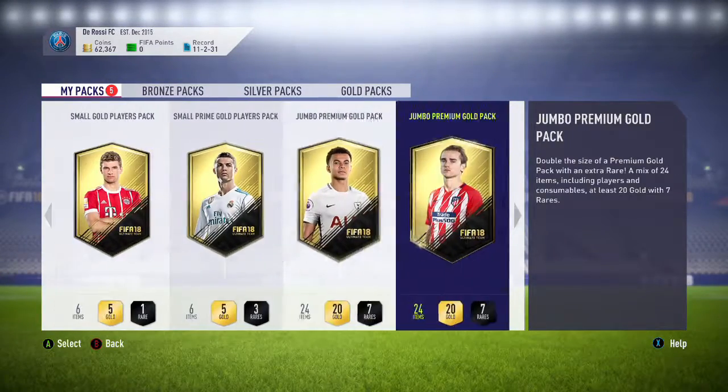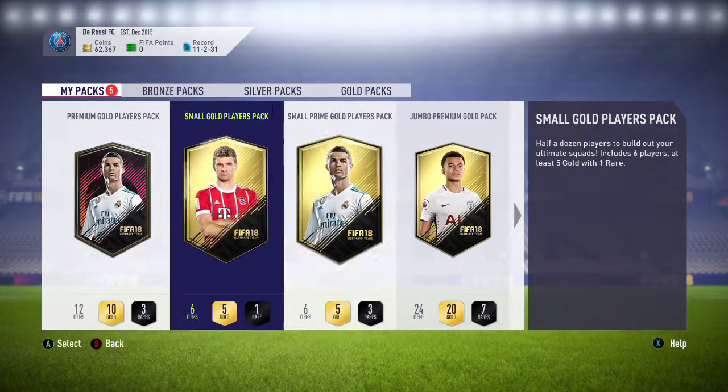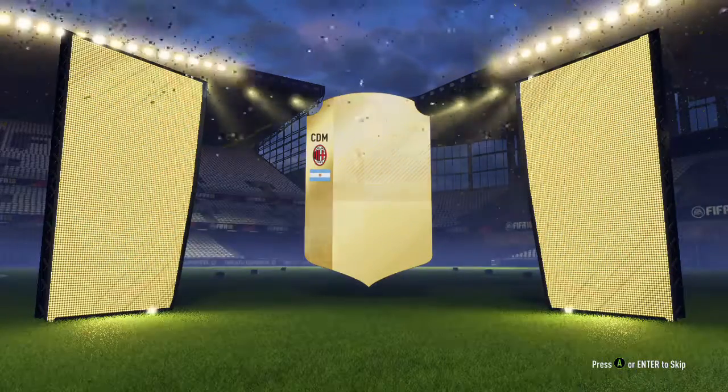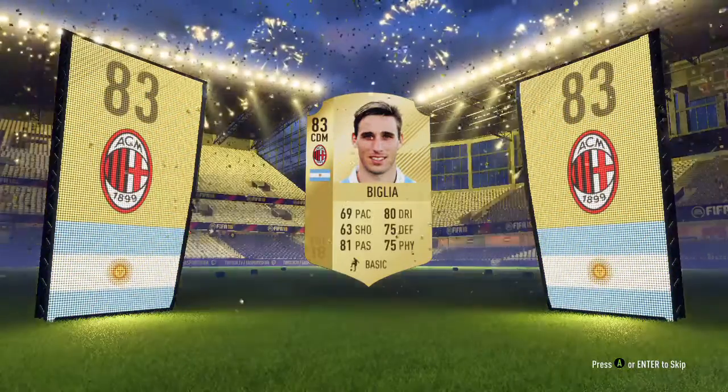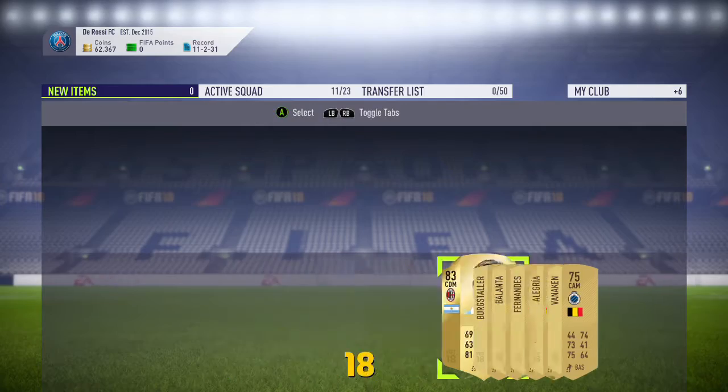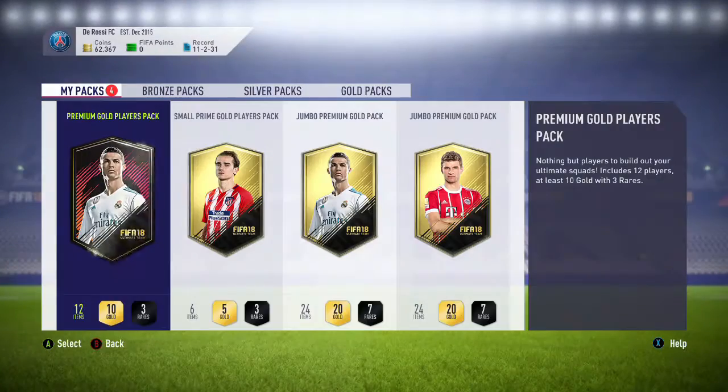Going for the small gold players pack — I want a billboard, at least one billboard, if I don't get one I'm pissed off. There's one billboard! Another Gareth Bale — Messi! Big Leo! That'll get it. You know what, it's a billboard — it's not a great one. Wish I got the Gareth Bale I showed you at the beginning of the video, but for the pack I'll take it.